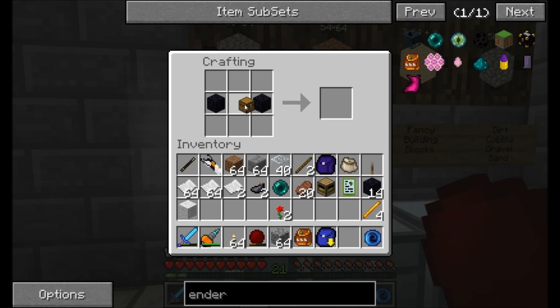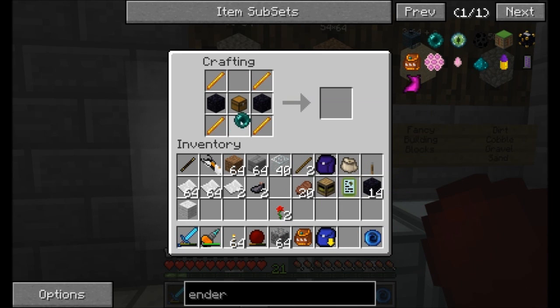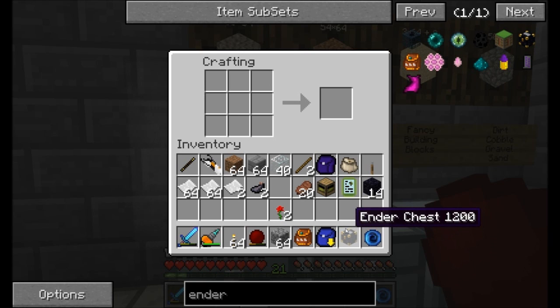Ender chest - why am I bringing that? Well, ender chests can transport items across dimensions. So you can use an ender chest in one age to connect to another age. What I'm going to build myself is an emergency supply kit. I want to have a couple extra linking books to the overworld and a couple other things. So if I ever do happen to get stuck in an age, I have an ender chest full of emergency supplies that will help me get out.